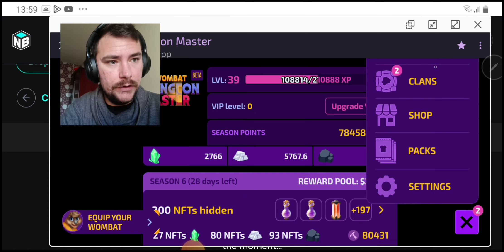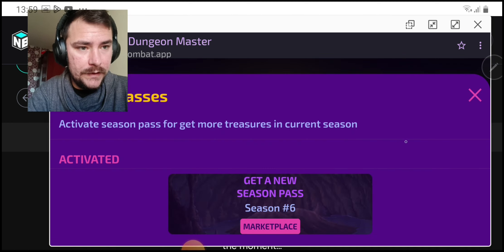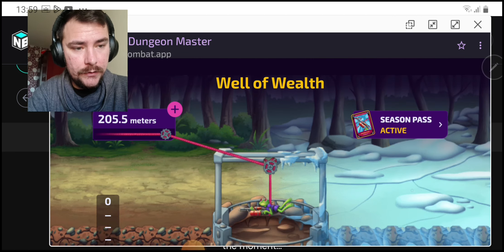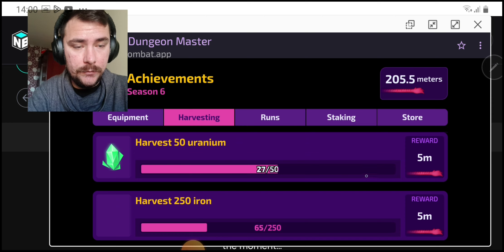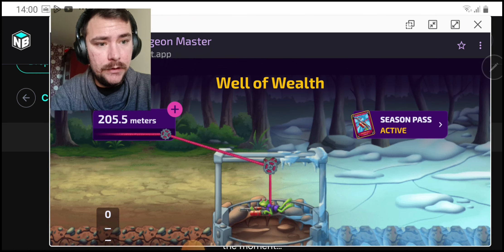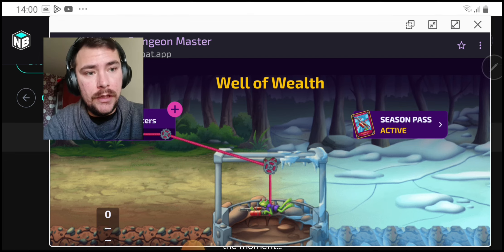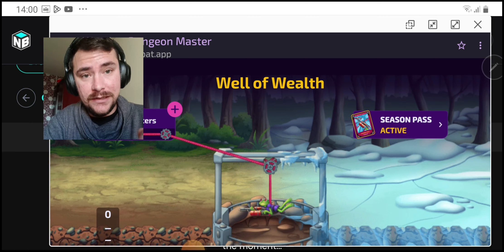Unfortunately I can't share the full Well but you can go into the Dungeon and see it for yourself. You can go down here and activate the Season Pass on the right. It says 'Activated' right here. Once you do that, on the right side, after you do the missions — you can find the missions on this plus button — you can claim after you finish each mission. There are a lot of missions, you get the rope and you can go down and claim the prizes on each side.